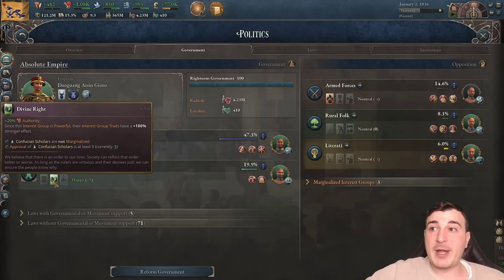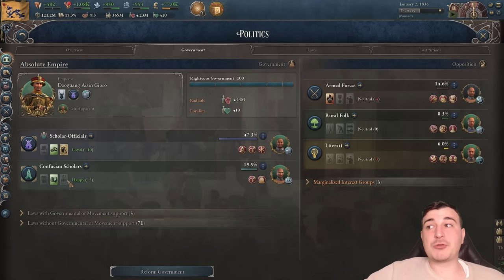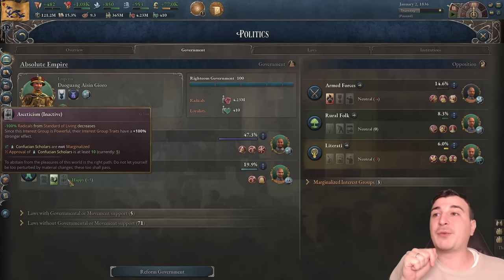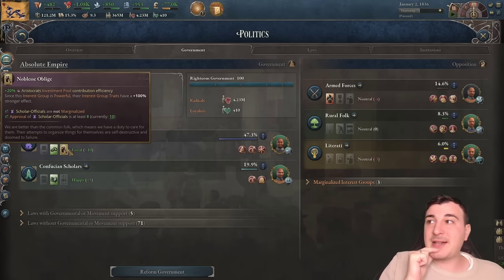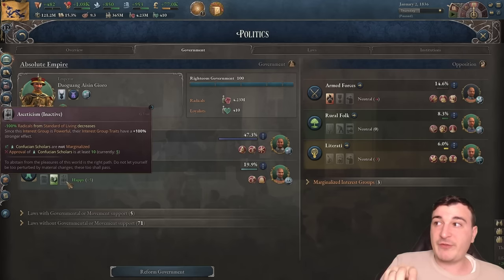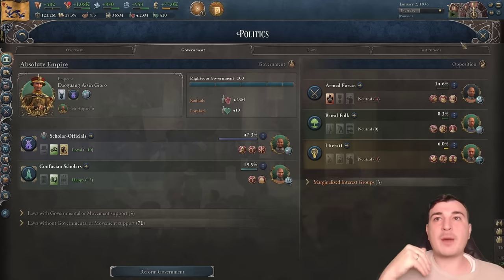I'm going to reform and get the Confucian Scholars into my government. We get 20 extra authority from divine right because we have at least 3 approval with the Confucian school. Once we have 10 approval we also get minus 100 radicals from standard of living decrease — people don't get more radicalized from having a worse situation in life. In this run the Confucian school started powerful, giving 20 authority and 50 radical reduction instead of the usual 10 authority.